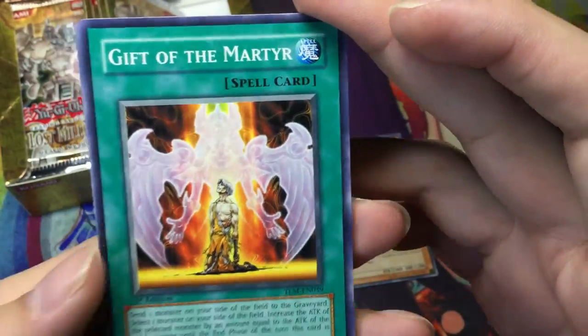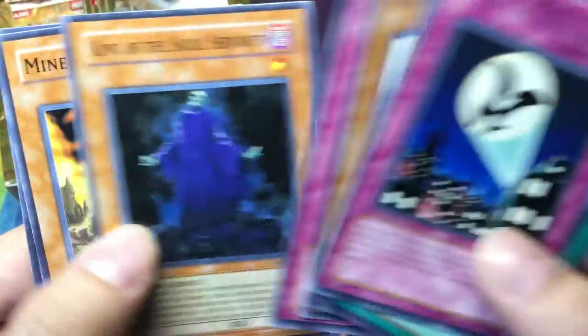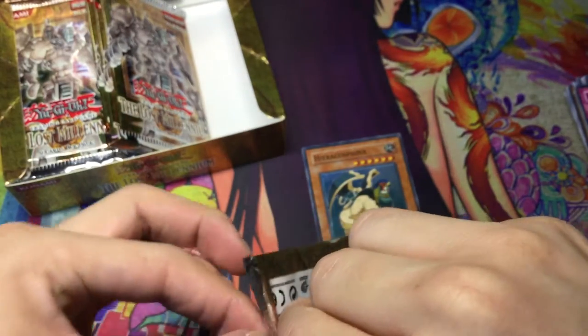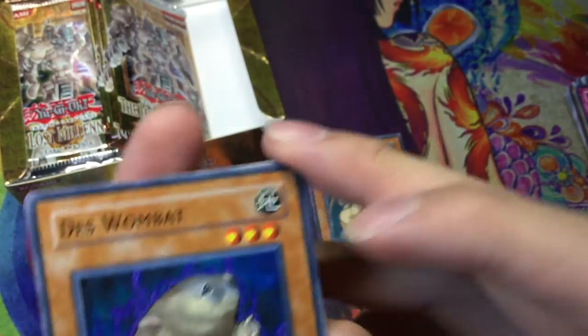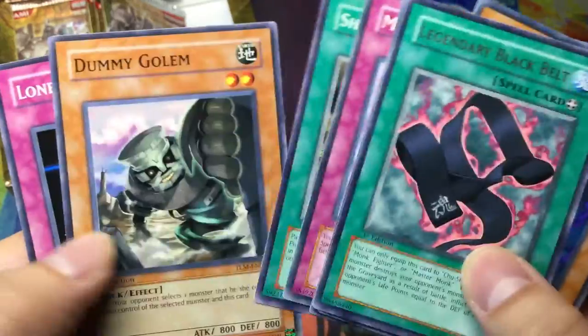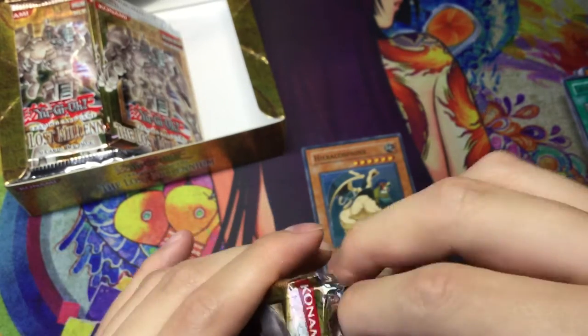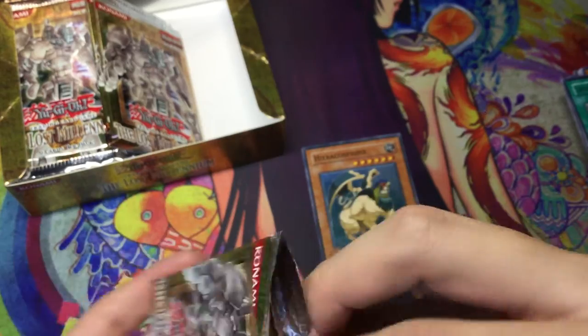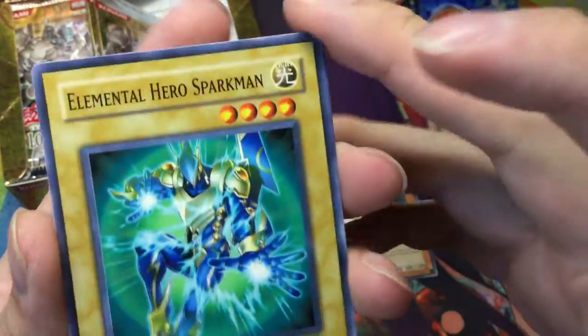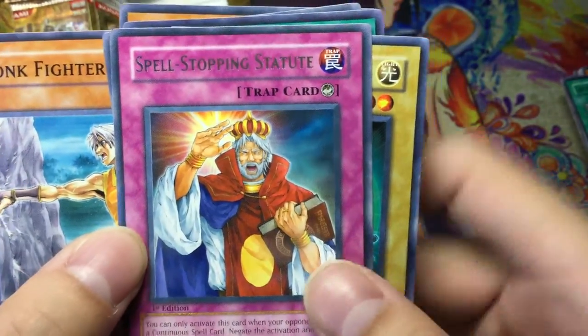Gift of the Martyr. Zero Signal. King of the Skull Servants — that's pretty cool. Legendary Black Belt. Ultimate rare in this pack — Sparkman? Nope, Spell Stuffing Statue. I think this is the Imperial Order guy — I think it is. So much rare.